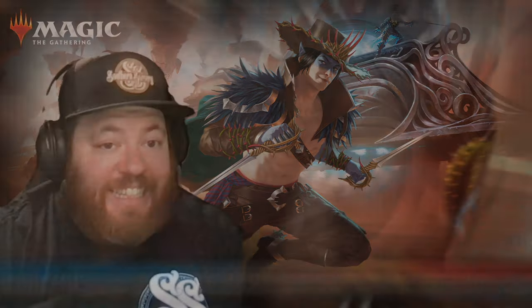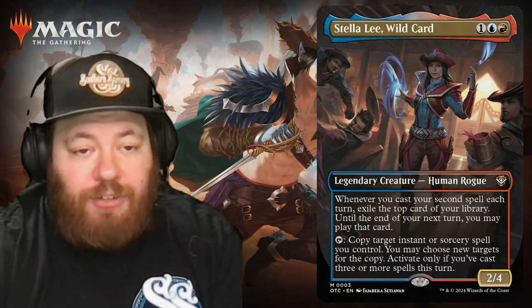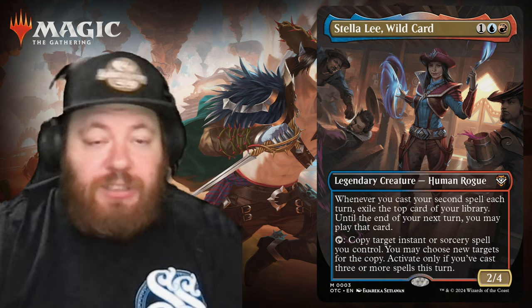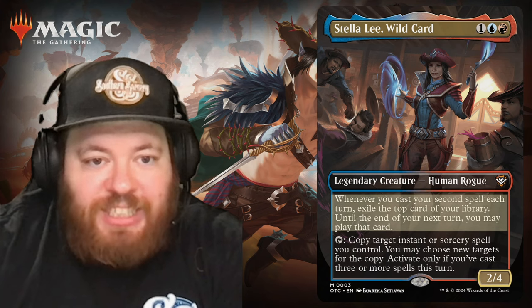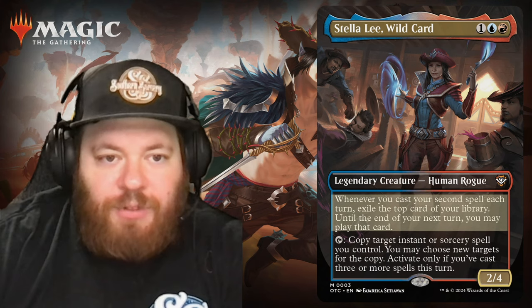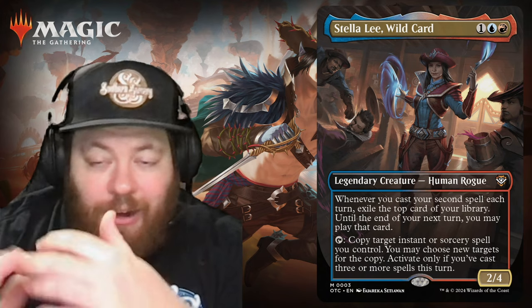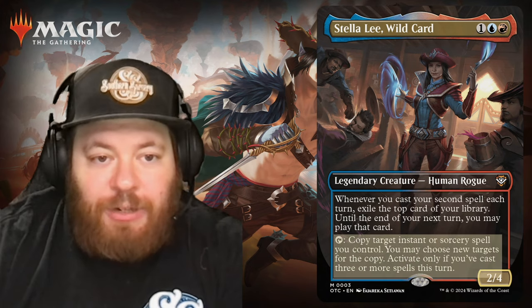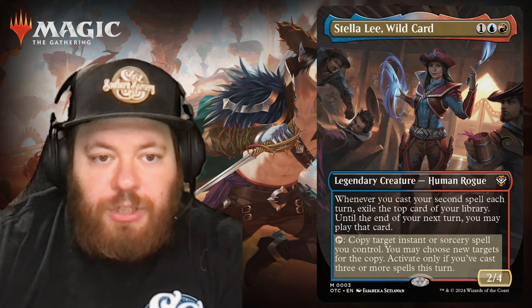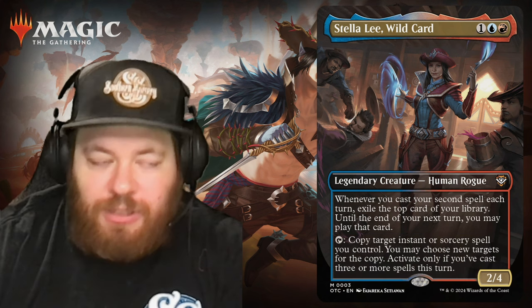We have Stella Lee, Wild Card. She is one blue and one red, a human rogue. Whenever you cast your second spell each turn, exile the top card of your library — until the end of your next turn, you may play that card. You can also tap her to copy target instant or sorcery spell you control. Activate only if you've cast three or more spells this turn.